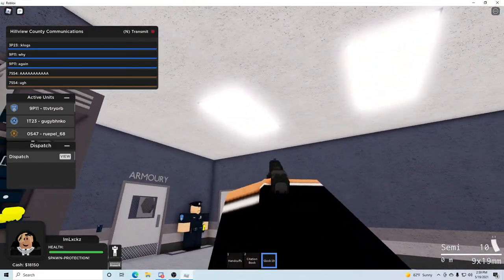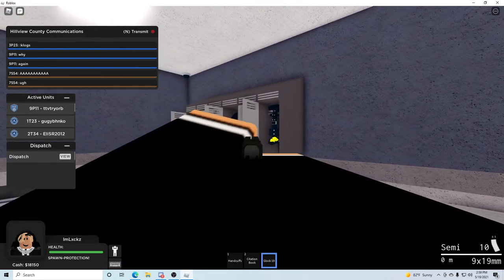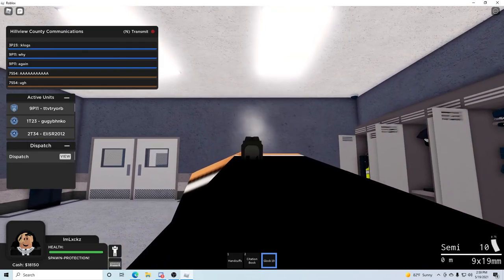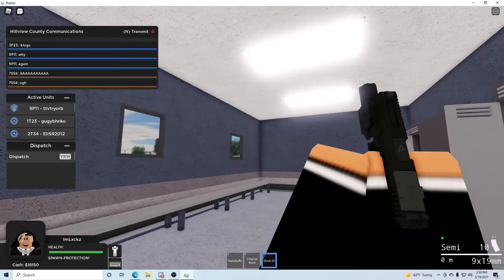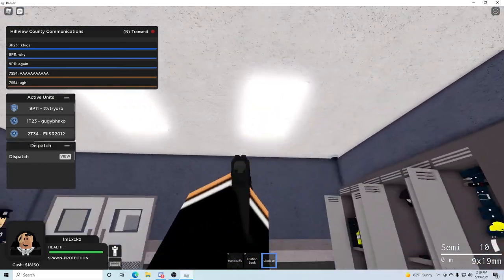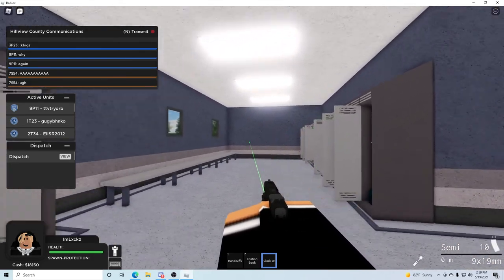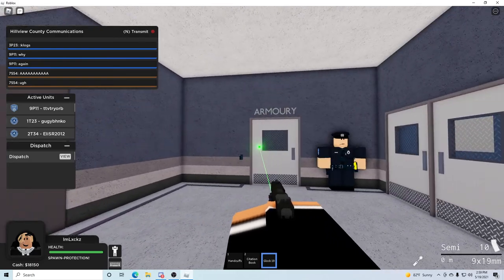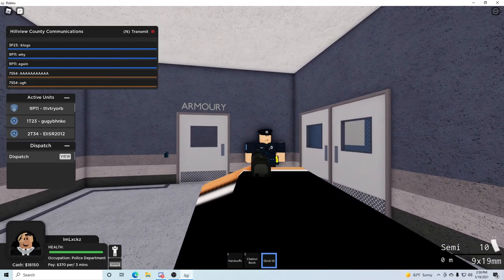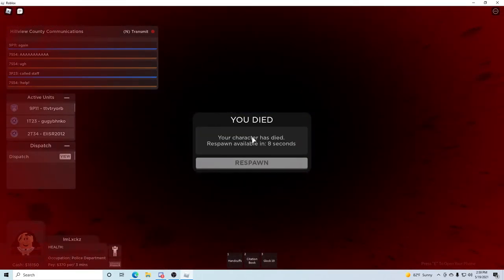They do have a handcuffing system. Here's the gun sounds. You press F to cock it back. Got the scroll wheel. That's cool. You press H for like a laser. How do I keep dying? Oh my god. I'm gonna put this in the title: 'Fix your game.'